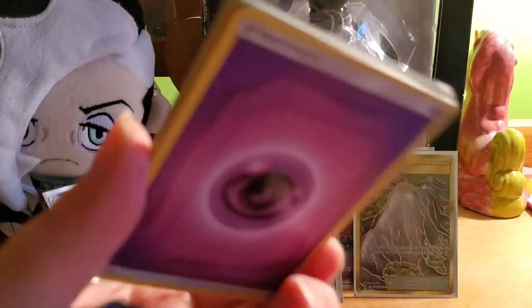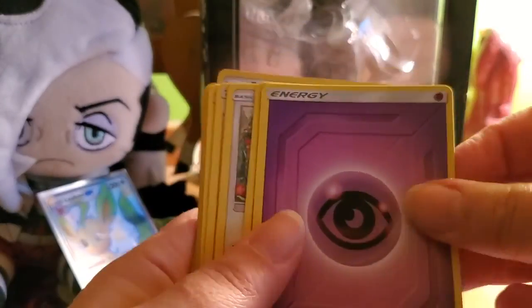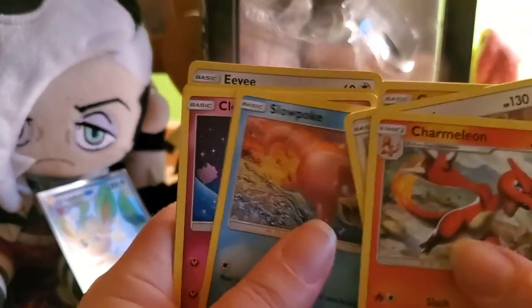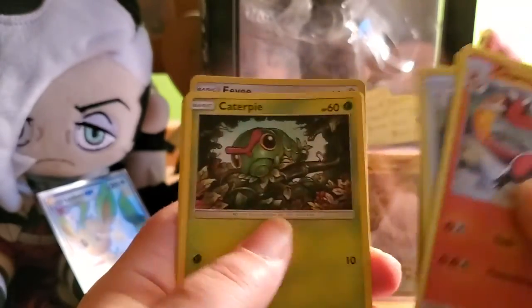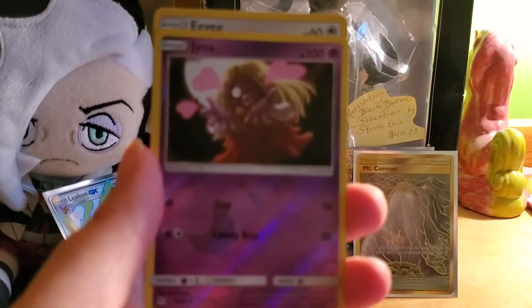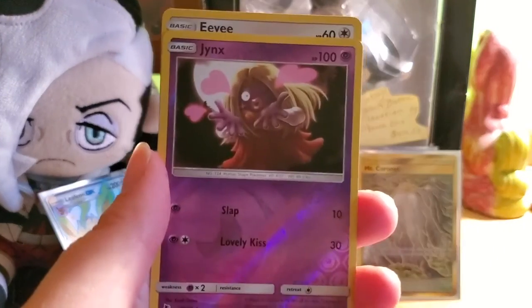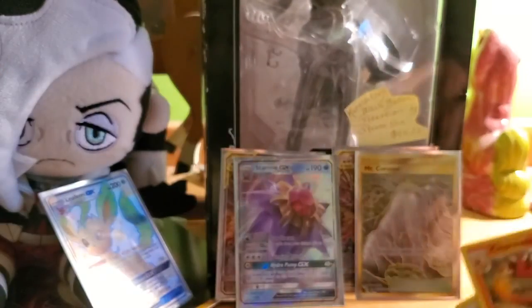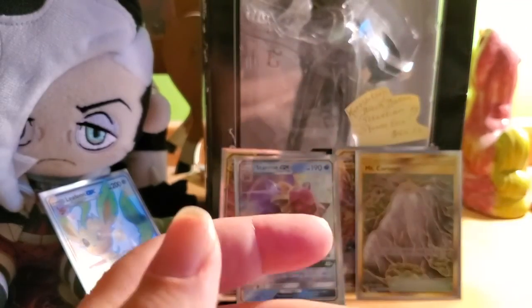Pack four: psychic energy, Charmeleon, Chansey, Koga's Trap, Geodude, Slowpoke, Clefairy, Jigglypuff, Caterpie, reverse holo Jynx, and an Eevee holo rare. Not bad.